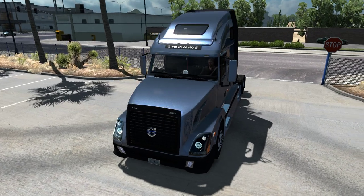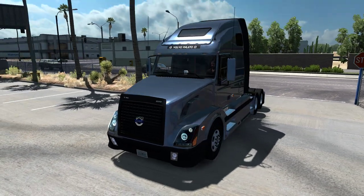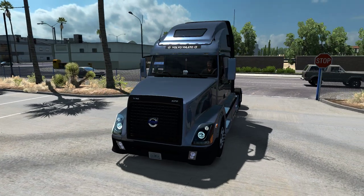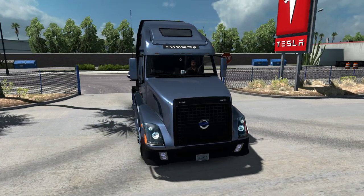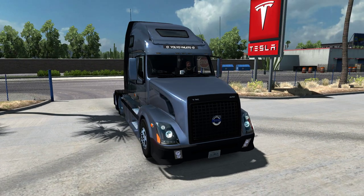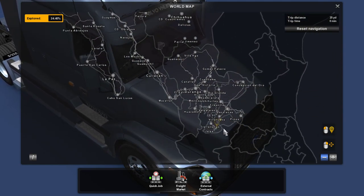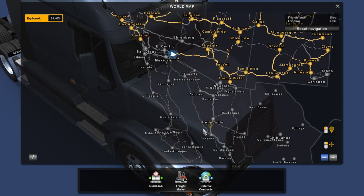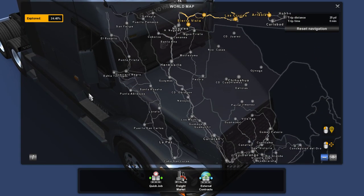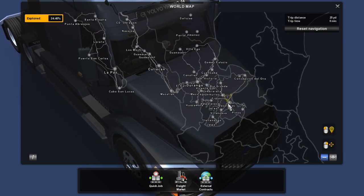Welcome back to ATS Season 2 and to version 1.31, which is officially out finally after about a month. Also, welcome to Mexico — I decided to enable both Viva Mexico and Mexico Extremo, which are compatible with 1.31. Viva Mexico is version 2.4.4, available on the Mexico Extremo website.